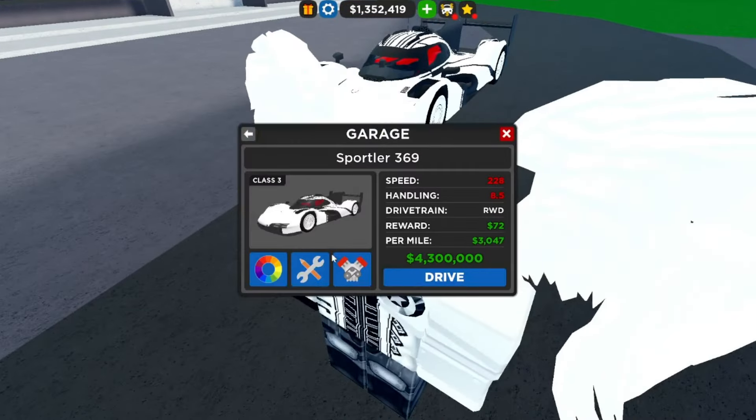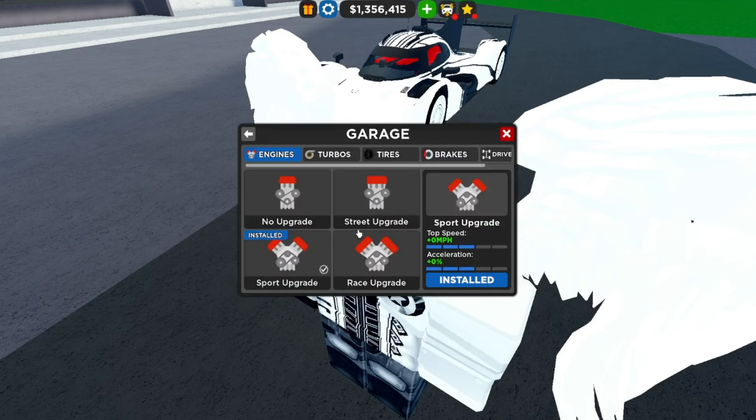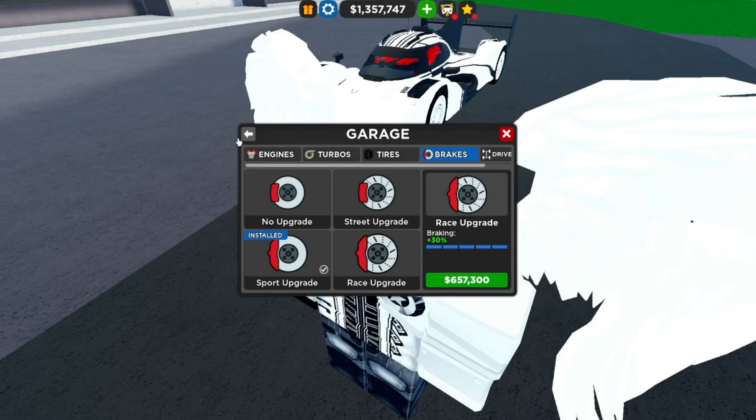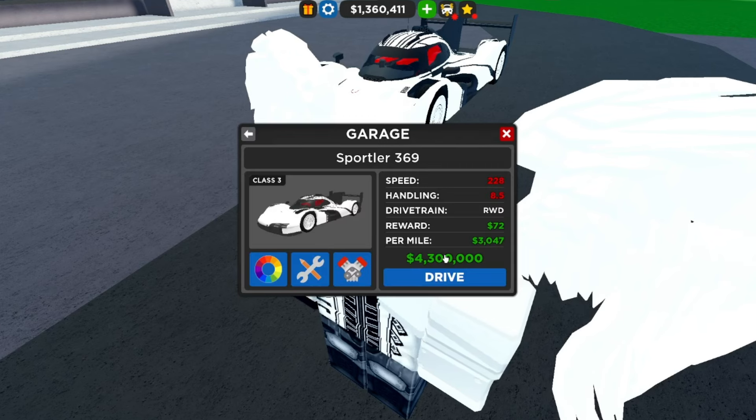The Porsche 963 has a top speed of 228 mph, handling 8.5, rear-wheel drive, $72 dealership income, $3,047 per mile, and it's worth $4.3 million — which is crazy. Upgrades are pretty affordable actually. This might get reviewed in the car review series, so make sure to check that out.